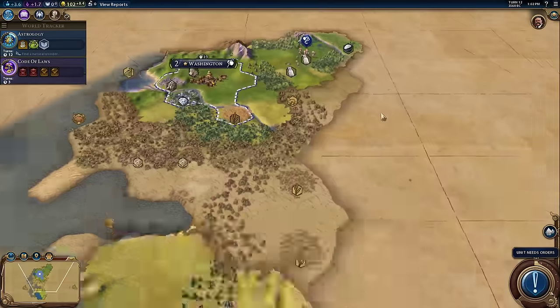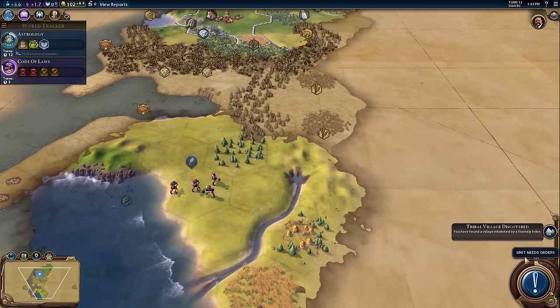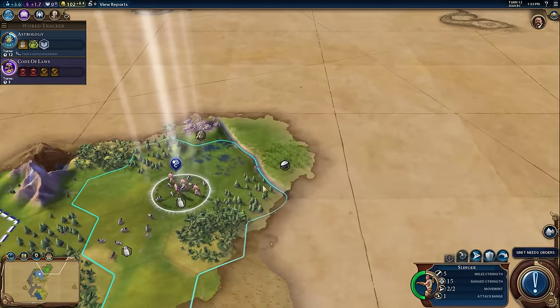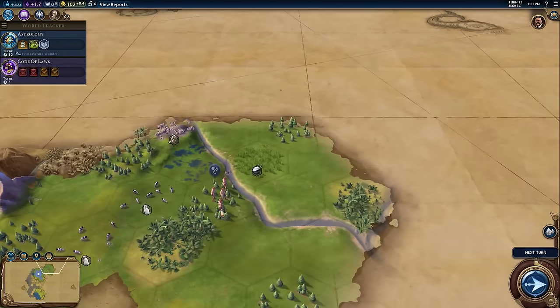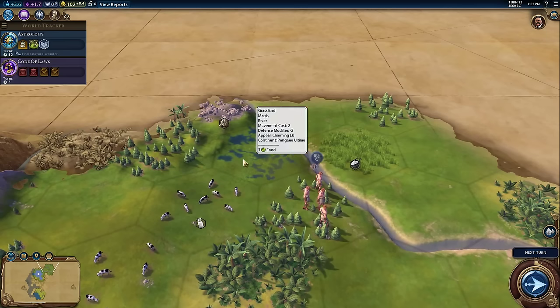That's why settling near the river would be quite nice. We found another tribal village — unit needs orders. I'm going to move to here to see what's on the other side of the forest. The marsh would eat my movement, but even without a marsh here, I wouldn't be able to move here and cross the river — I need all my movement available to be able to cross the river.